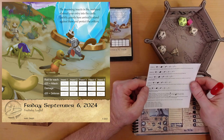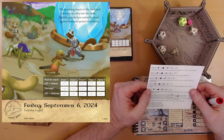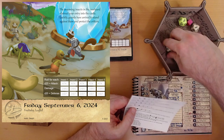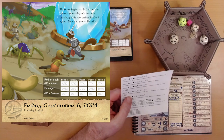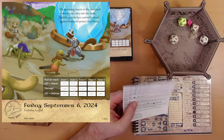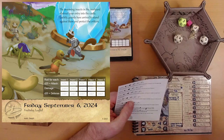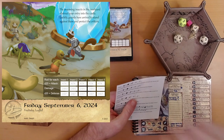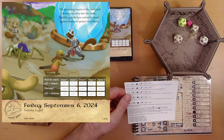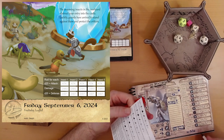Enemy four: armed with a heavy morning star, the insect swings the spiked weapon overhead, aiming to crush you with its weight. He's got a defense of 16. We roll a one — that's an automatic failure, and we don't hit this guy. So now we defend versus his attack of 18. We roll a 19 — we do defend, taking one point of damage instead of three from his overhand attack. We're down to 23 health.